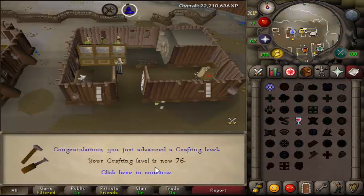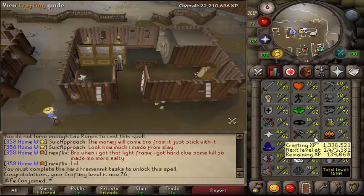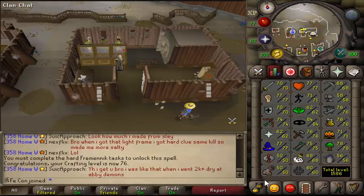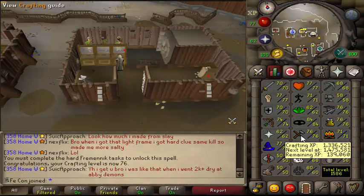76 crafting. Every level towards 80 is easier for us to make glories because we only have one and it's getting annoying. I want to put one in the house and get a couple extra just to have on hand, and then eventually we've got to make the Fury at 90, so crafting is very important.